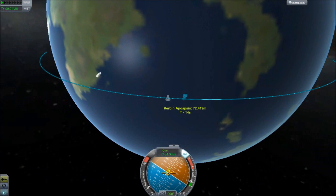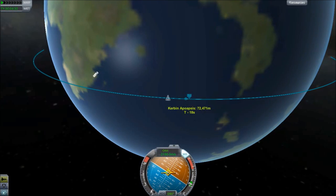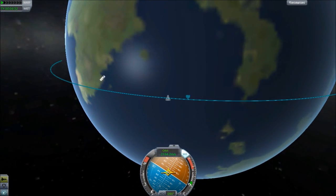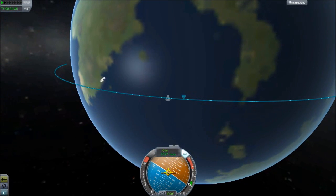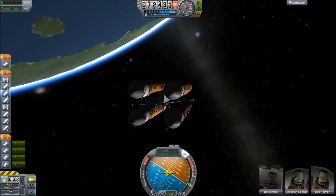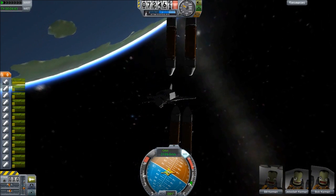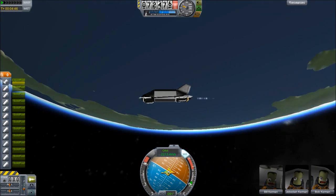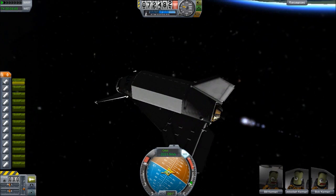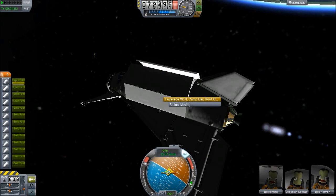Now here's the interesting thing. There's other parts in that mod, like an air scoop — oh, we just lost our outer boosters. So I'm going to throttle a little bit. There they go. We're going to throttle up and continue on to orbit. They're supposed to collide into each other like that — don't worry about that, that's normal.